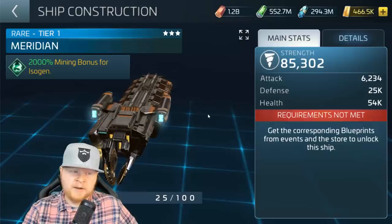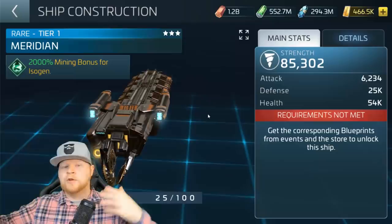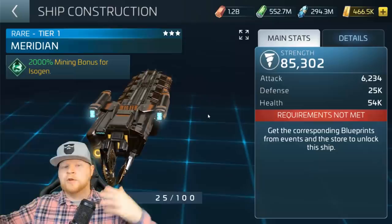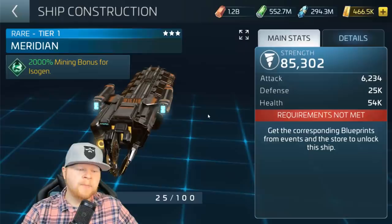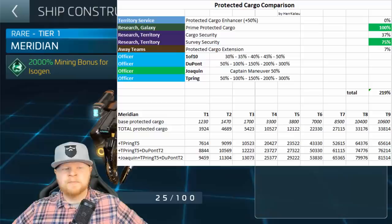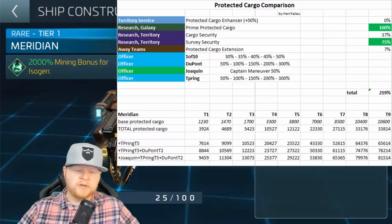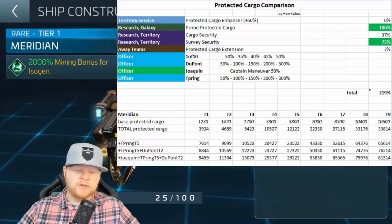It can actually be used as a viable base raider — it's not incredible in that role, but you can use it as a tertiary option. If you've got four or five docks, you can throw it on there and run distant rage or just use it as an ISO miner. It maxes out with protected cargo at 10,000. Looking at the actual protected cargo amounts, it's 30,000 max at tier nine with everything offshore you can think of — so it's not really going to be focused on that. It's going to have to be an active mining ship, but when you take in all the bonuses you're getting with it, I think it ends up being a balanced play.